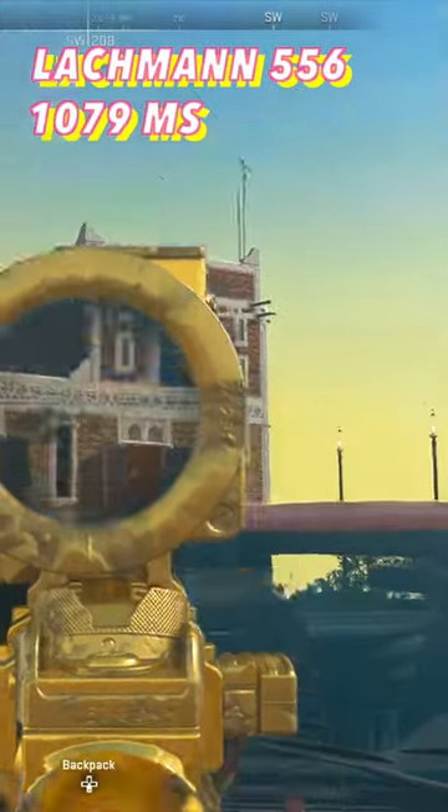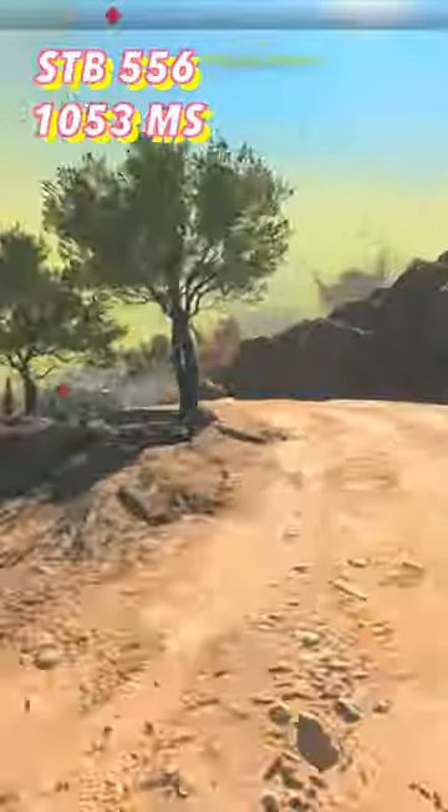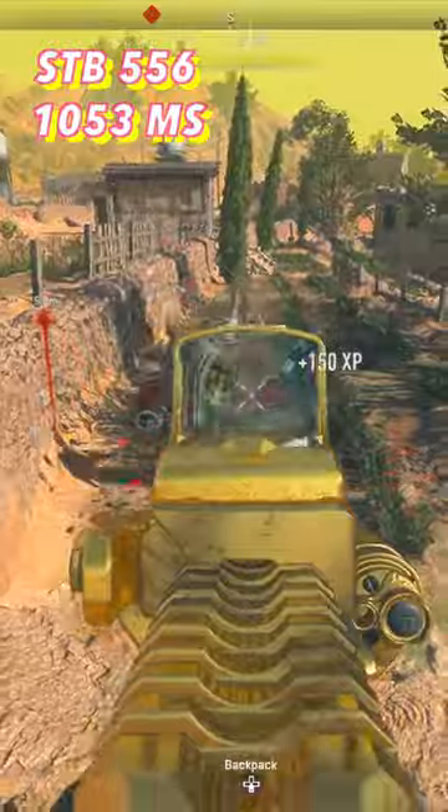The Lockman 556 at 1079 milliseconds — it's very accurate, but so are some other weapons with faster time to kills. The STB 556 at 1053 milliseconds has the same TTK as the Vel 46 up close.